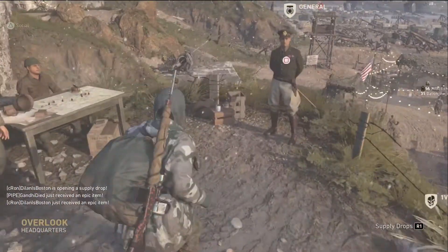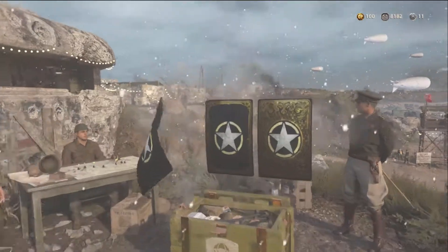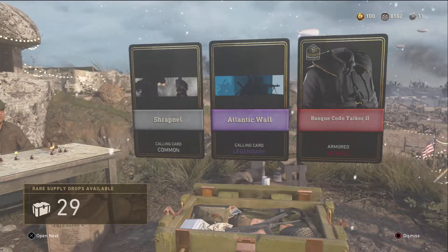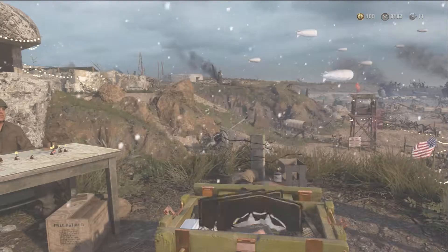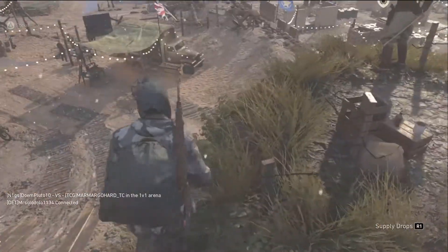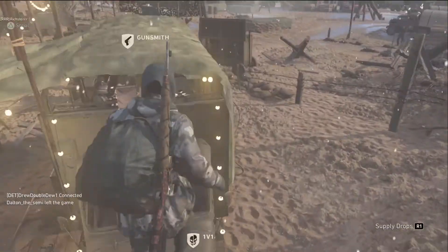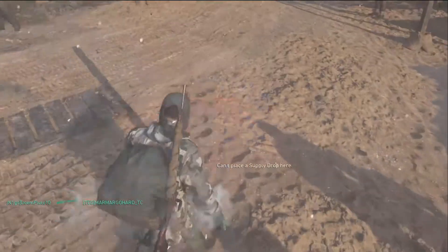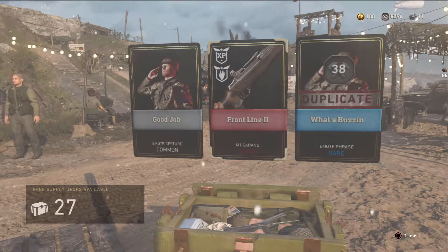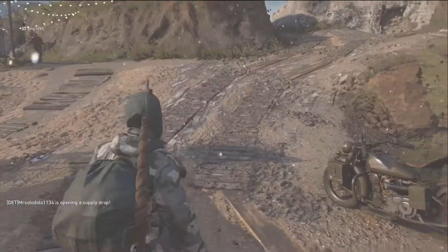Let's switch locations over to the general — maybe we'll get some good luck by him — and start using the rare drops. No, what the fuck is this? Two heroics, and the general doesn't even give a shit, he just walked away! Okay, we're back on track. Can I open a supply drop on top of the truck? No I can't. Oh damn it. Oh my — what the hell is this? We are getting so lucky today!